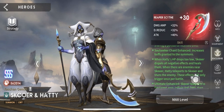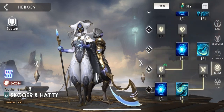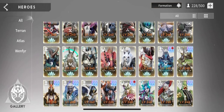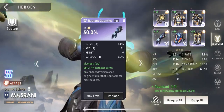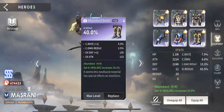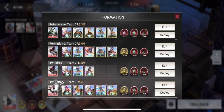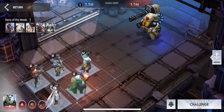Skewer and Hattie are EX-30 and the twins' talents are all unlocked. For Masrani's gear I'm running abundant HP helmet and gloves, and damage reduction boots.